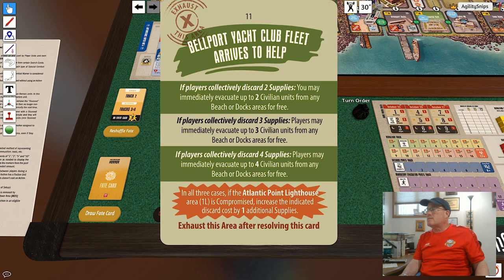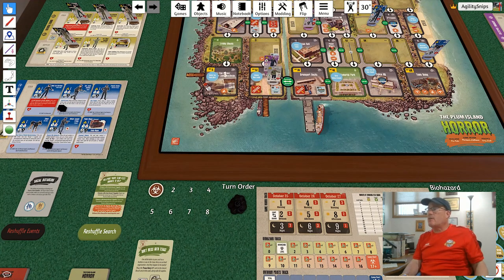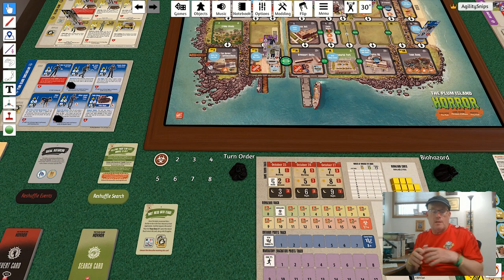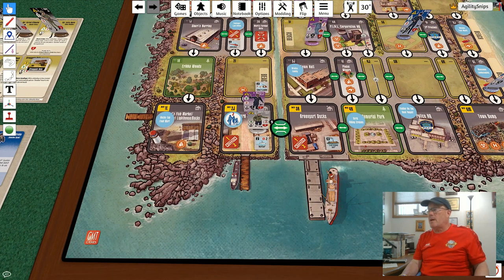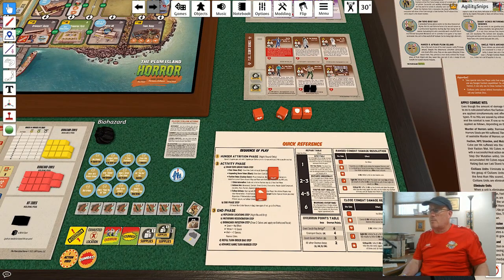One of the search results offers the 'Don't Mess with Texas' option — one of the ladies in your unit has a brother-in-law in the Texas Navy rescue boat organization who happens to be nearby; place the Texas Navy NBC unit in the closest beach area along with three supplies. Then there's the Bellport Yacht Club fleet arrives to help: if players collectively discard two supplies I can immediately evacuate up to two civilians from any beach or docks area for free, or three supplies for three, or four supplies for four. The Atlantic Point lighthouse area is not compromised, so I'm going to take that capability.